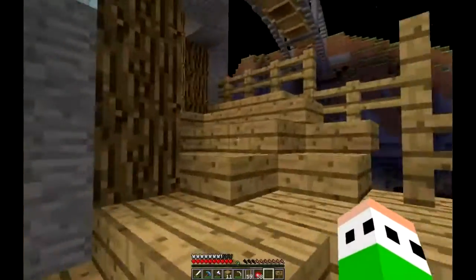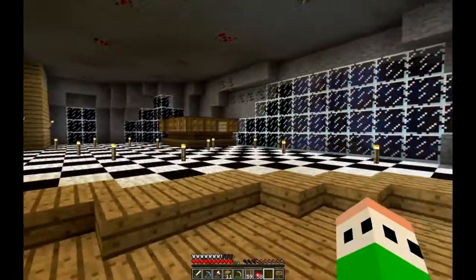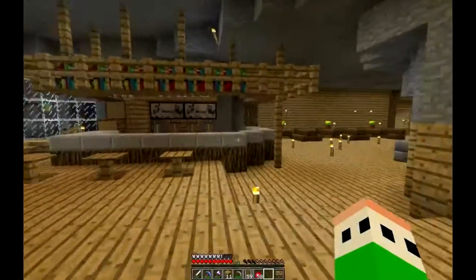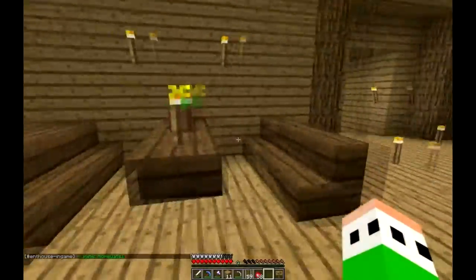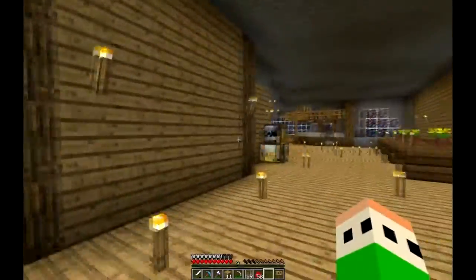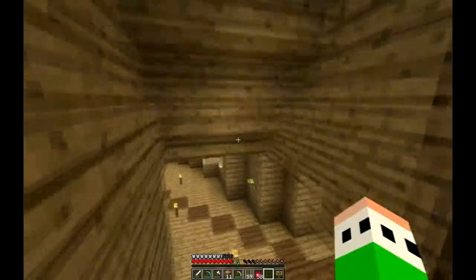Over here is the final floor. There's a nice DJ booth on the dance floor, a giant bar, a pinball table, arcades, tables, and whatnot. Everybody on the server can just come on and join and have fun.